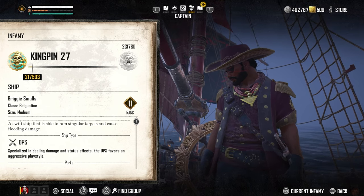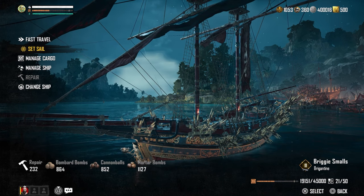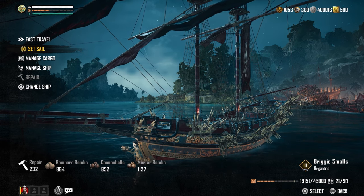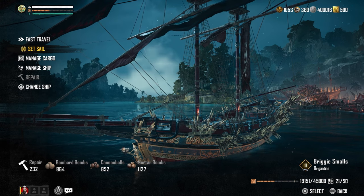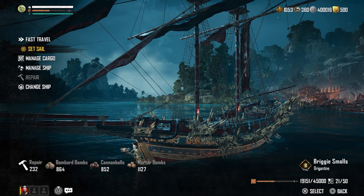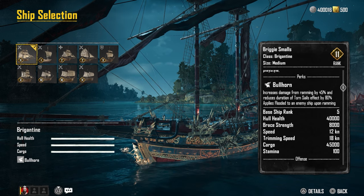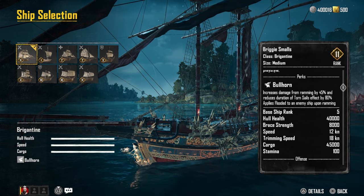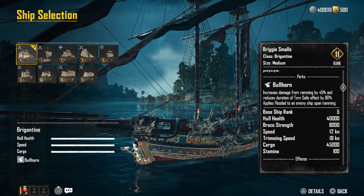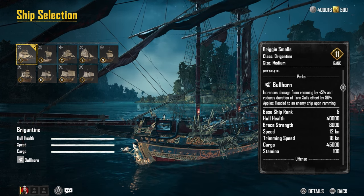So I wanted to make a couple videos on the builds I've been using for my ships as we get ready for Season 1 in the game. There are four medium-class ships currently in the game, all of which are perfectly viable for a variety of endgame activities. In this one I want to focus on the Brigantine, which is probably the most popular ship in use now by players in the endgame, and there's a very good reason why.